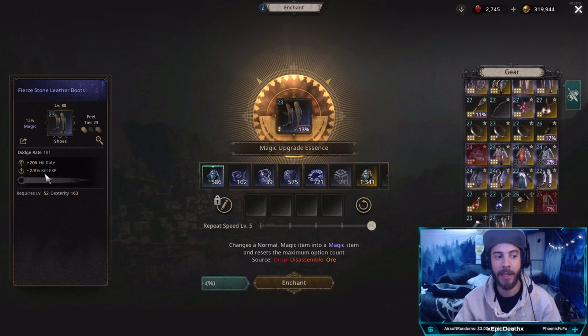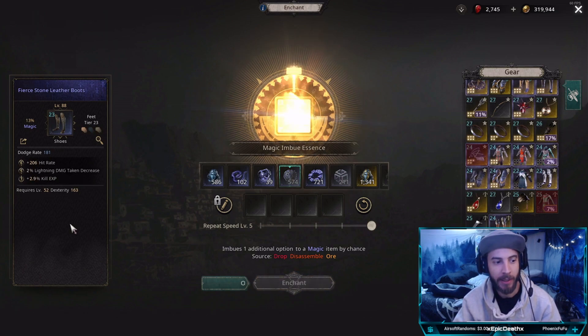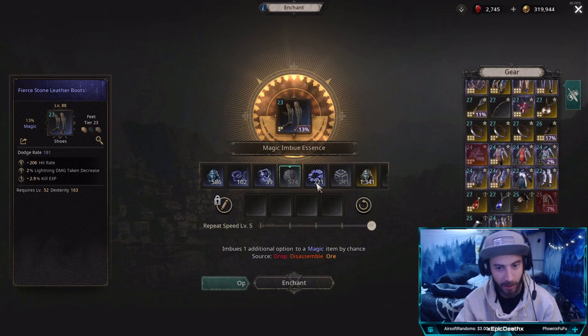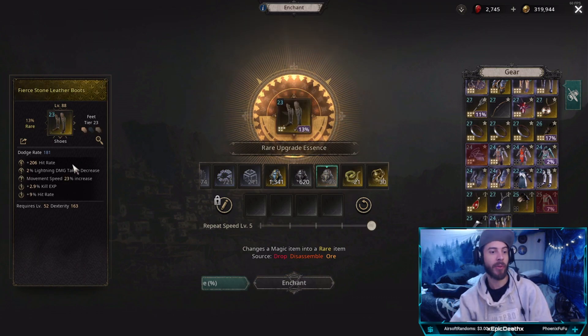If you hit two good stats that you really like and you want to check out the next stat, use a coin. Let's say I want these — use a coin. It doesn't reroll the other two stats you had on there, and then you get to peek at another stat. I want that, so I'll make it yellow again. Now I hit movement speed — that's what I wanted.